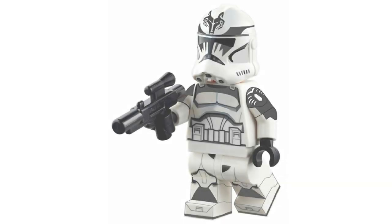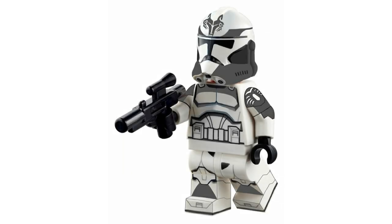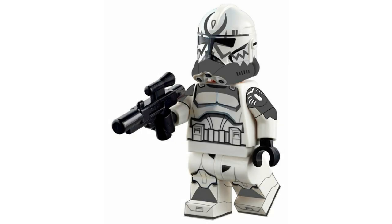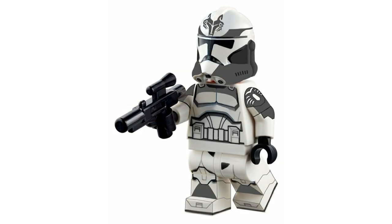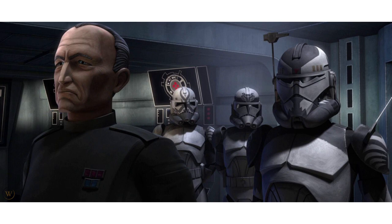Here's a little combo. For numbers nine, ten, and eleven, I have the Wolfpack Clone Troopers: Boost, Comet, and Trooper Sinker. These clones we follow in season one when they were with Plo Koon and Wolf from the Malevolence, and we also see them later on in the show. They would be in their Phase 2 appearance and all look fairly similar, varying mainly in helmet prints. I think they'd make a fantastic addition as named characters and a little entourage for Commander Wolffe — because just as Rex has his boys and Cody has Waxer and Boil, Commander Wolffe deserves some people too.